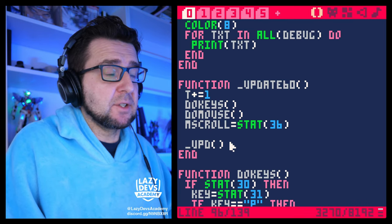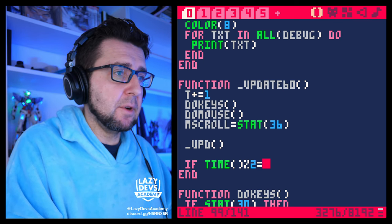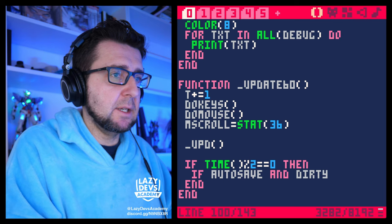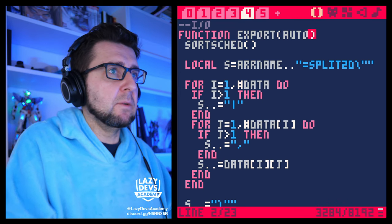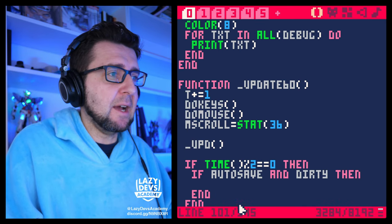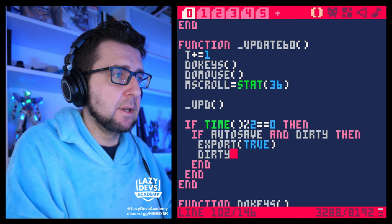In the update_60 function, we do: 'if time() % 2 == 0' — so every two seconds, since time() returns the seconds elapsed. Then 'if auto_save and dirty then' — in this case we call the export function with a new 'auto' parameter set to true, and then set 'dirty' to false.